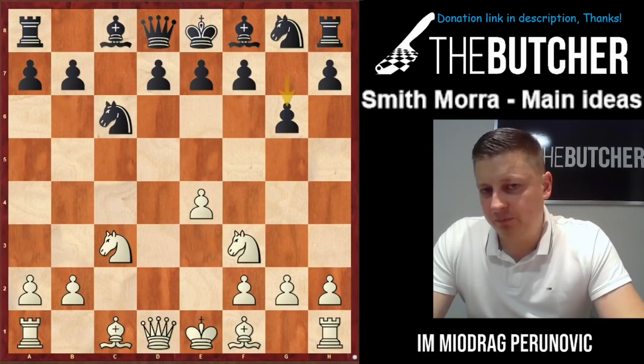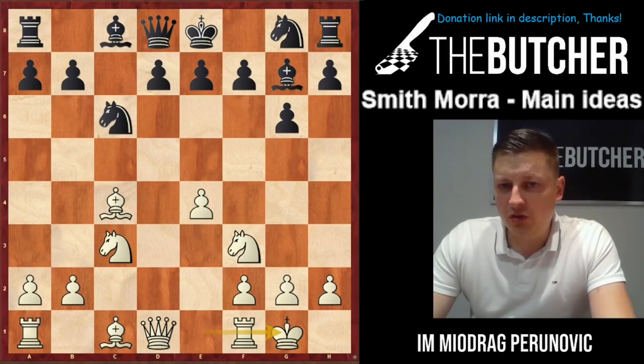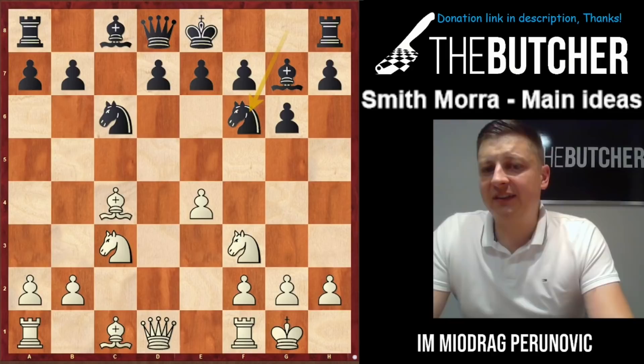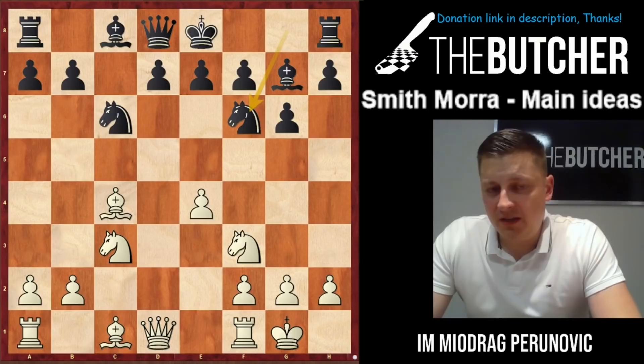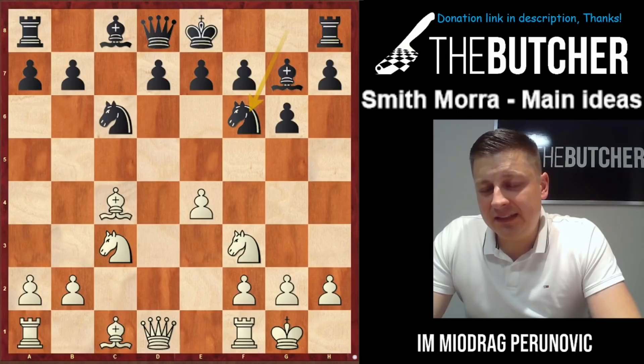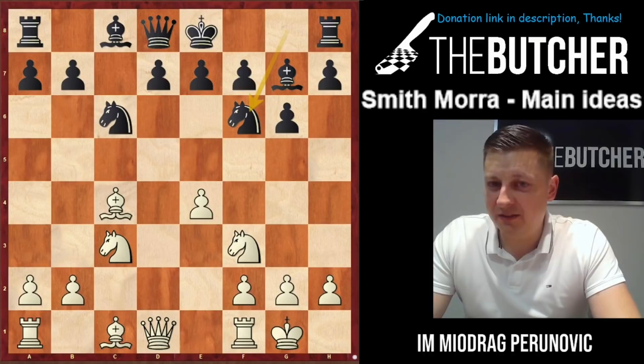Apart from e6, Black can go with g6. On move five you carry on in the typical fashion: Bc4, Bg7, short castle, and Black plays Nf6. This is an interesting moment for this gambit, because it's called the Smith-Morra, but there was a famous Serbian GM named Milan Matulovic — one of the first guys to apply this opening on a regular basis.